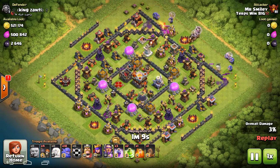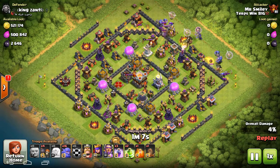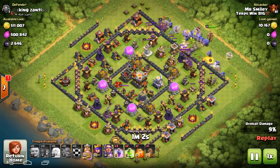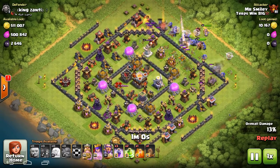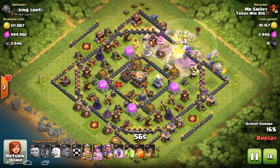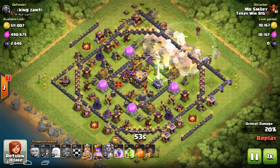You drop two giants. You drop a healer on the wings. You drop four bowlers behind them. Then you drop a clan castle full of giants and all the rest of the bowlers up the middle. Then you're going to spread out two rages — you can two-finger drop the rage just so you get everything out there — and you clear out that middle.